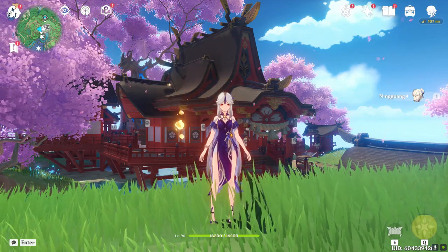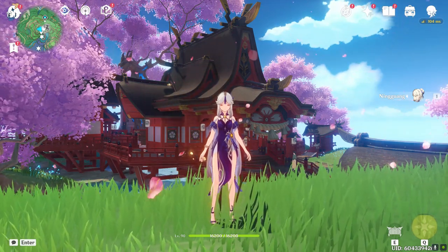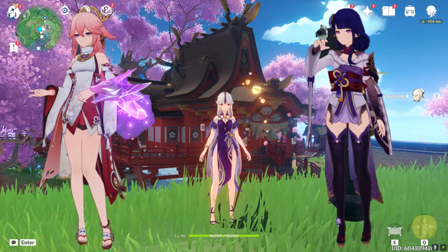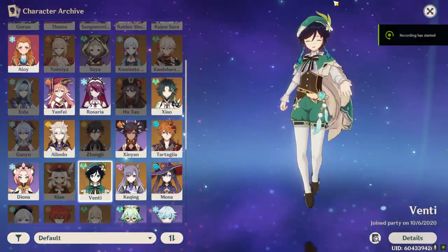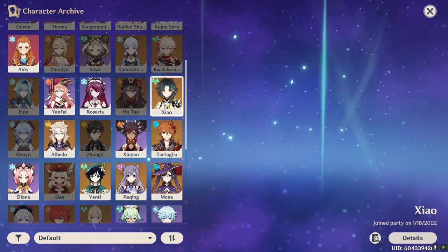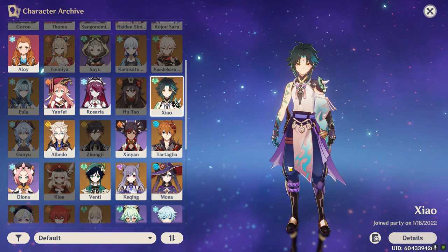And to start it off, like always, my three favorite characters. I only have Ningguang here — the other ones are Yae and Raiden. As for characters, I have four limited five stars: Venti, Childe, Albedo and Zhongli, all of them at constellation 0.